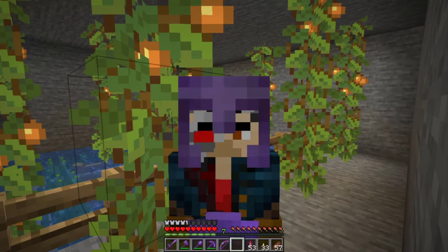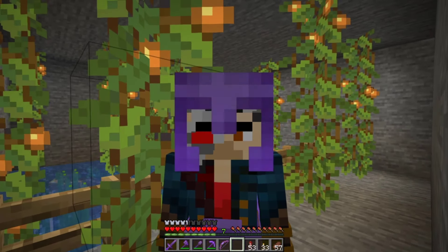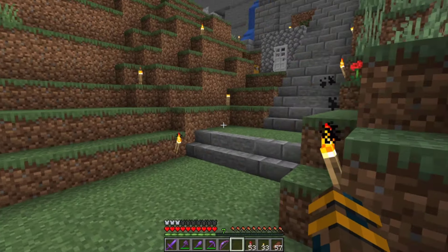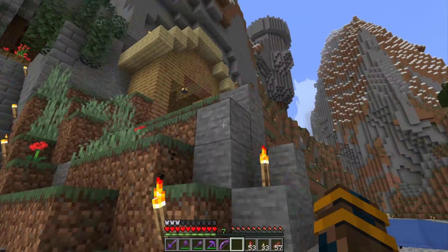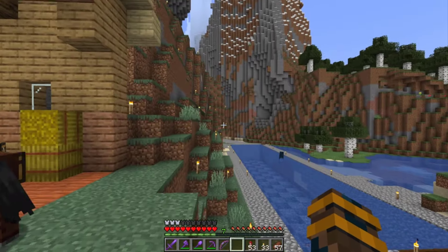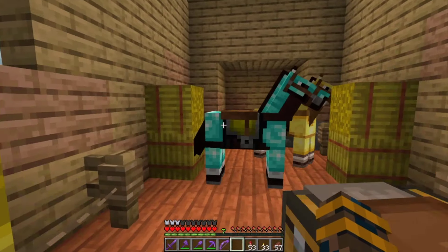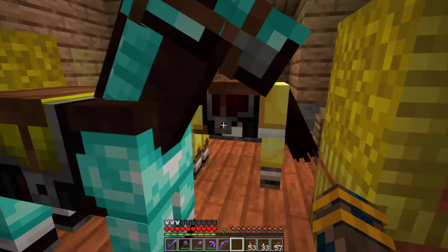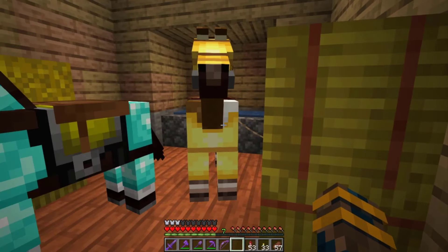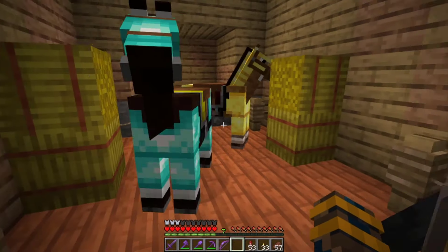Our next stop is going to be just outside my base, and it's going to also require some name tags. If you just come out from my base, you can see there's a little bit of new construction. And when we're around the corner, we find our stable. This is my original horse that I found, and then this is another one I found along the way. They both have insane speed, so pretty happy to have those guys.